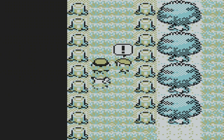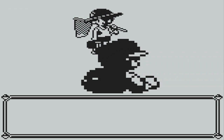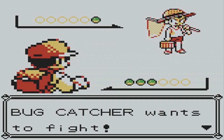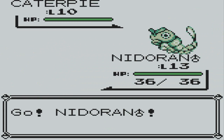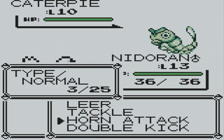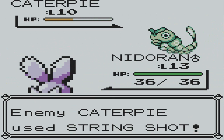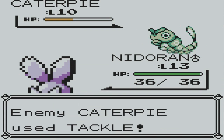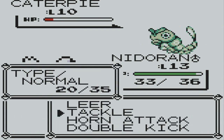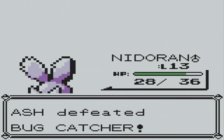Oh, I forgot about this trainer here! I thought it was much further up — first it's this guy, then Team Rocket. It's just one Pokemon, it's nothing. Level 10 — oh wow, that's something. Horn attack! Wow — String Shot. Oh, that pisses me off! Tackle, tackle again, and there we go — experience points, nice.